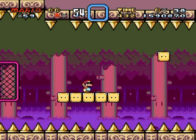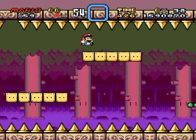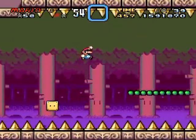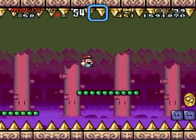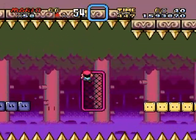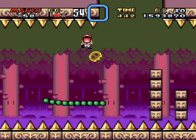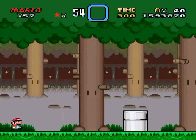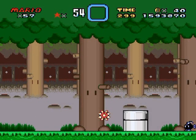Does that one go upwards? It does — that is pretty mean. Whenever you see spikes that go in both directions, it alternates: first horizontal, then vertical. So you've gotta watch them to make sure it's not going to go vertically before you jump. This castle is a lot easier when you run through it, but maybe I should go back and get a cape.